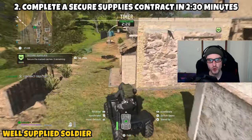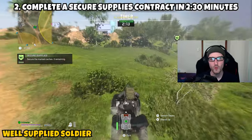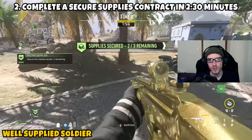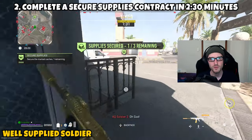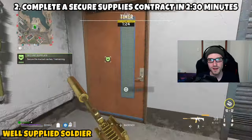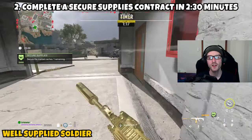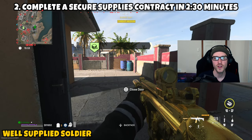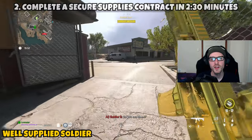Part two asks you to complete the secure supplies contract in two and a half minutes. Before grabbing the contract, I recommend getting a vehicle first — it helps you move between locations much faster. Pick up the contract, and the two-and-a-half-minute timer will appear at the top of your screen. You'll be directed to a loot cache, then a second, then a third. Open all three boxes within the time limit and the mission is finished. I've done this without a vehicle and made it, but a vehicle is definitely recommended just in case the caches are spread out.